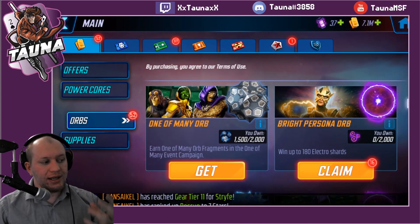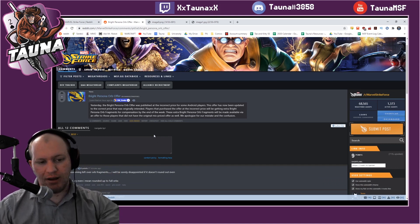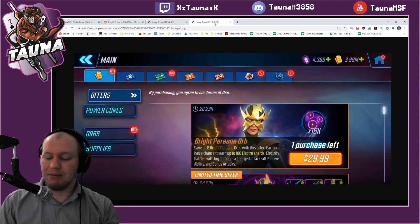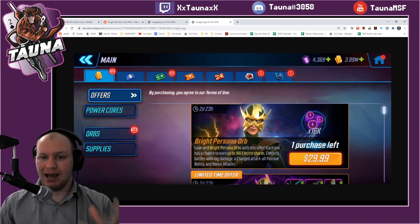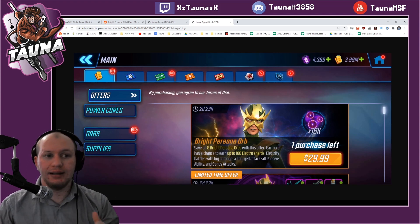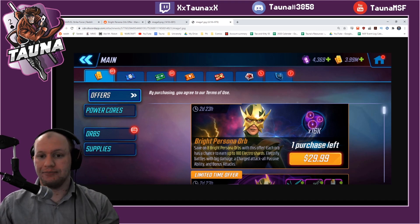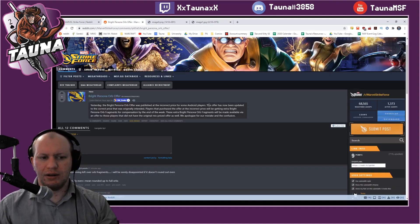So we've got 16 of her orbs. Now on the actual mention of her orbs, there was an issue. They brought out the offer for people on Android at the normal price of $25, however some people were getting charged an extra $5. Some people are saying it was A/B testing — seeing if they could sell the character at $30. What Scopely themselves said is that it was just a mistake, not intentional. Their fix is going to be sending additional orbs to anyone who bought it at the higher price.